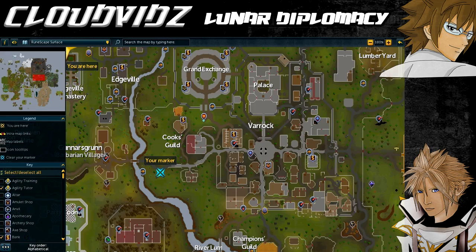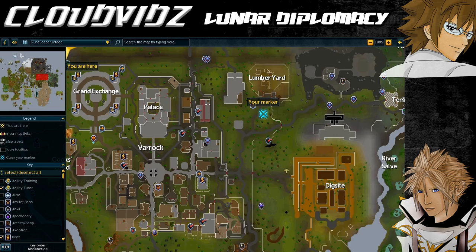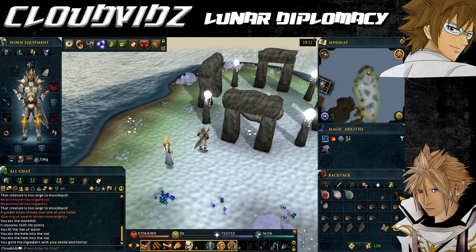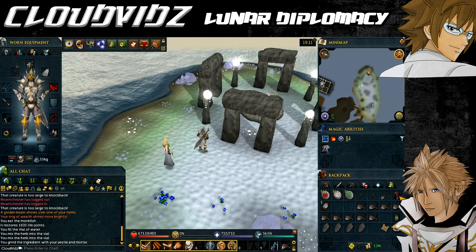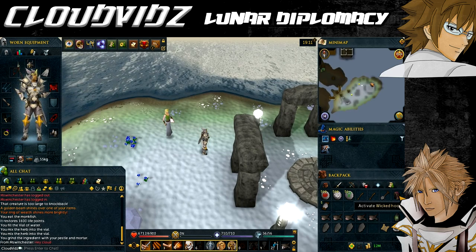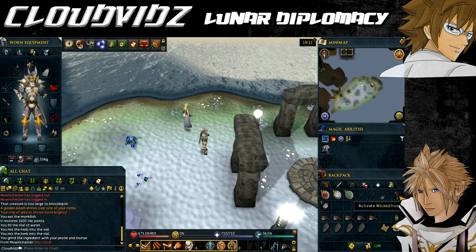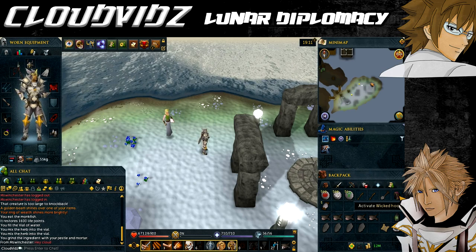The altars to visit in order are: the Air Altar west of Varrock, the Fire Altar north of Al Kharid, the Water Altar in the Lumbridge Swamp, and the Earth Altar northeast of Varrock near the Lumberyard. The Wicked Hood can teleport you to each altar; normally it gives only two teleports per day, but Wicked Hood Teleport Tokens from Treasure Hunter increase that number. Otherwise use the relevant lodestones and walk to each altar.